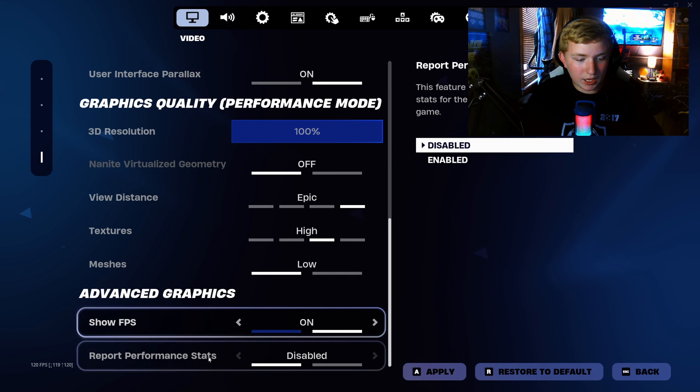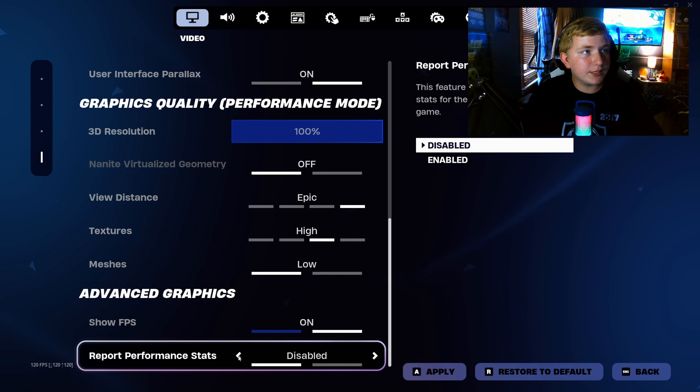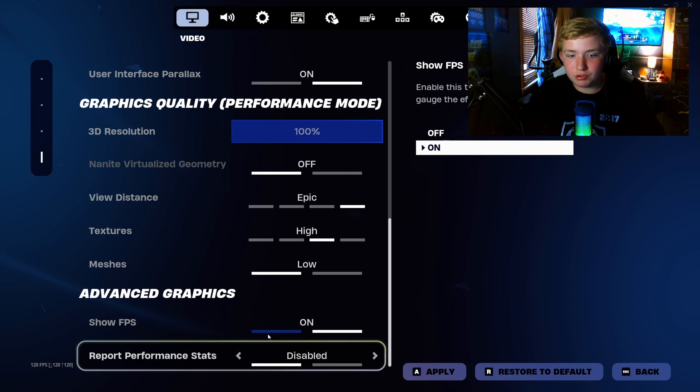Show FPS is on, but if you have this enabled it will make your FPS — or like your delay — so much worse. So have it disabled so you don't have delay and stuff.